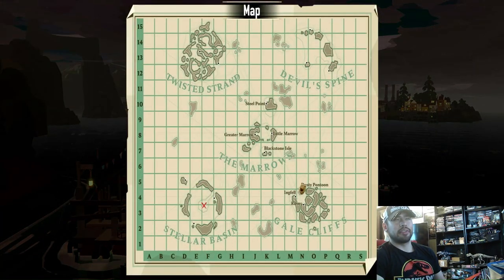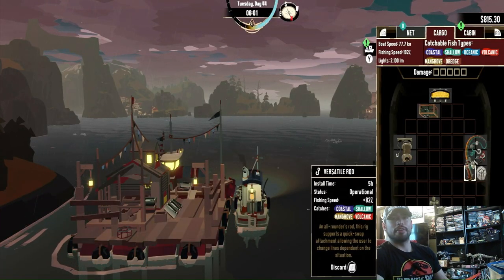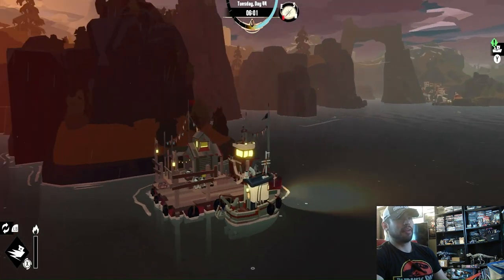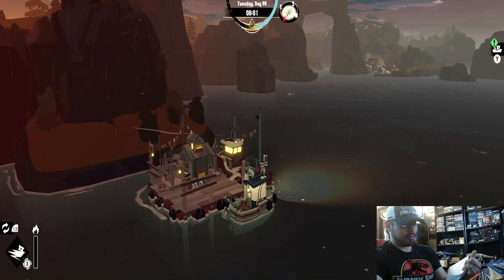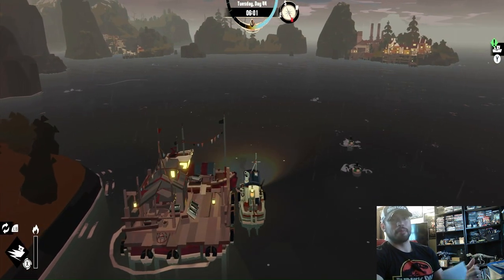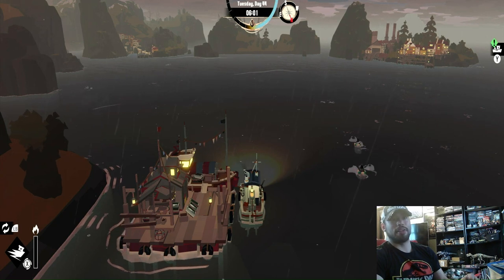For the Gale Cliffs you're going to need the Orefish, Stellar Basin the Gulp Reel, Twisted Strand the Tiger Goliath, and Devil Spine the Coelacanth — and I'm not sure how to pronounce that one. I did upgrade my boat off-screen: improved engines, better pole, and used a bunch of research unlocking those. Also on a second playthrough, you can find research parts just from dredging — anytime you go for wood, metal, cloth, or trinkets, you have a chance of getting a research part.